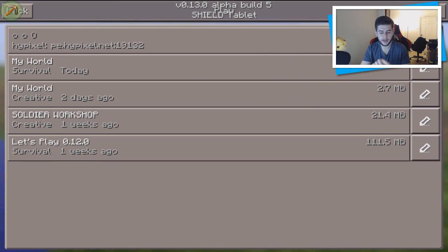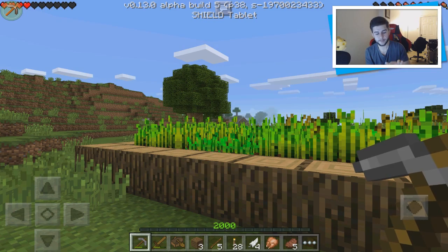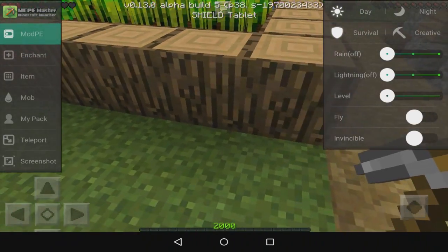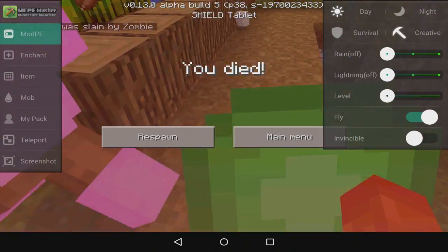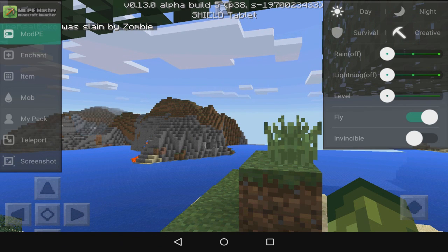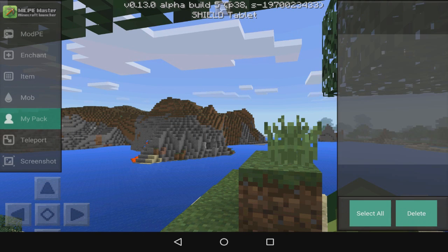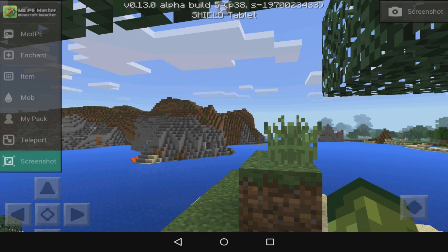If I click play, I'm simply going to go to my world as a test — it was survival. I'm going to go into creative so I don't get killed. You can see we've got mod PE on the left, enchant, item, mob, my pack, teleport, and screenshots. If I wanted to take a screenshot, I just hit this — screenshot is taken and now saving. It will save to your pictures.